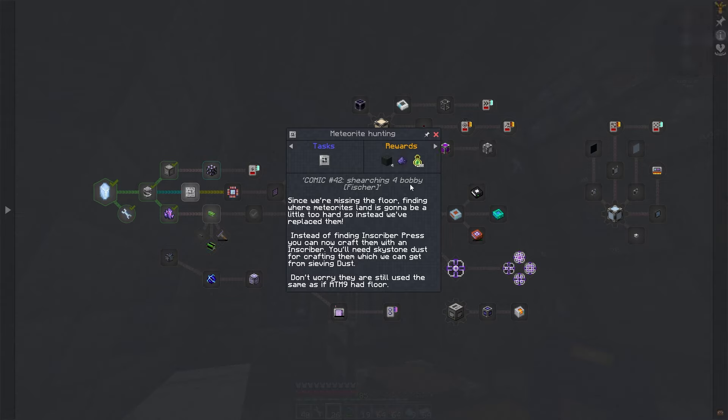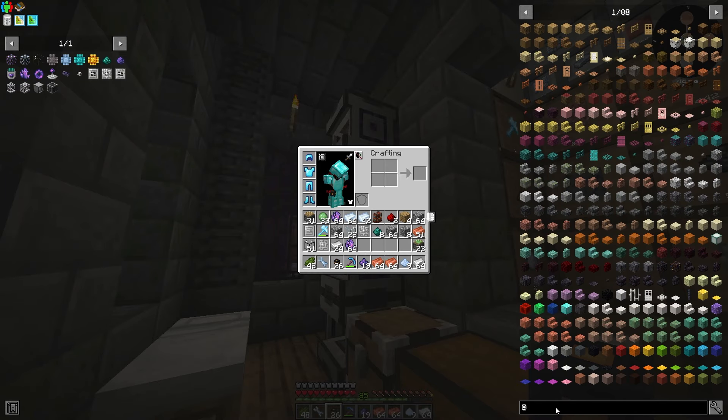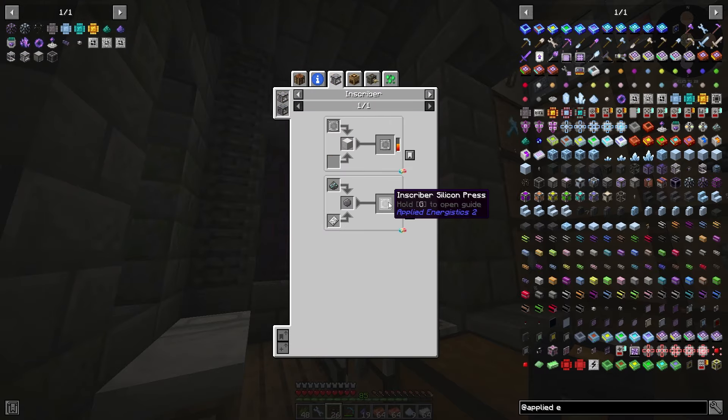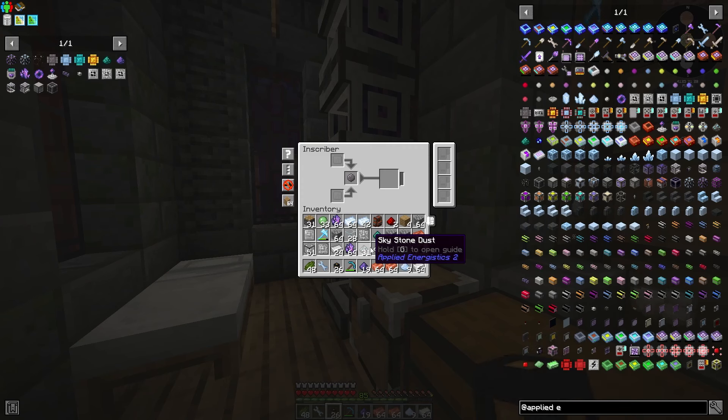Finding where the meteors landed is going to be a little too hard, so we'll place them instead of finding them. You can also craft the inscriber — you need skystone dust for crafting, which we got from the grinder. I thought we might be missing one — let's find out. Oh we are! So let's make one more. I need a little silicon and skystone — put that at the bottom, that at the top, there we go.